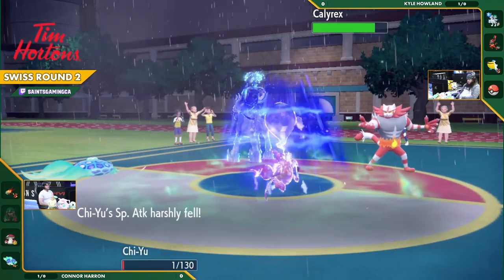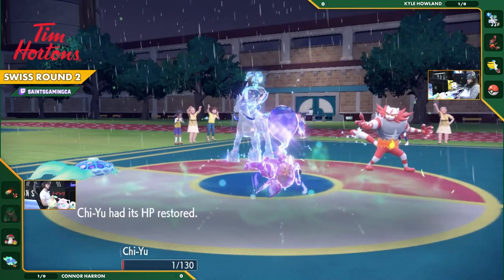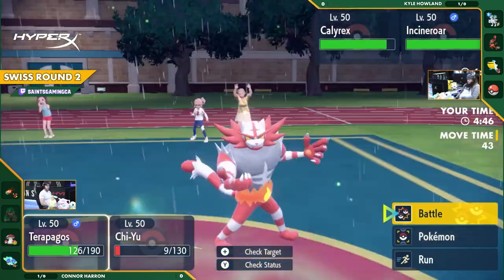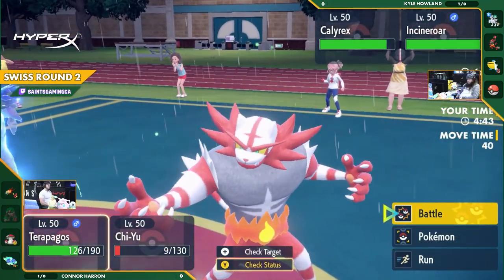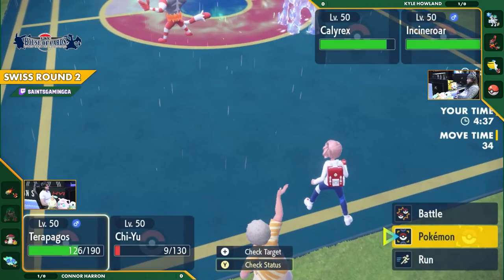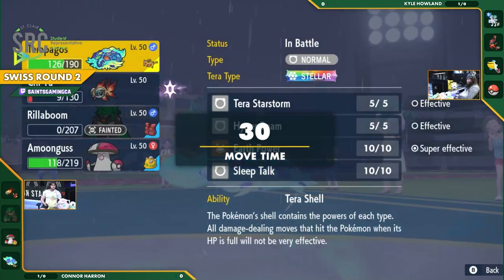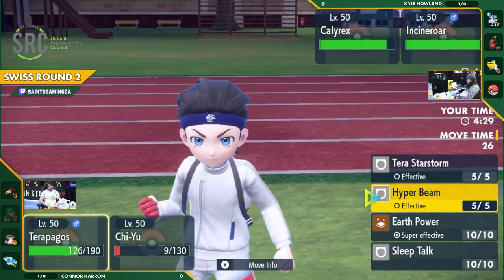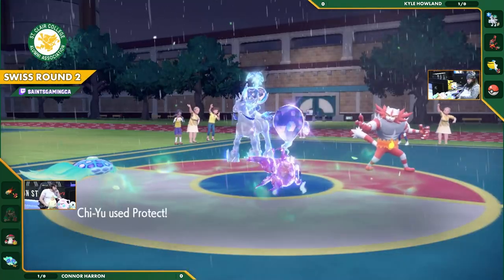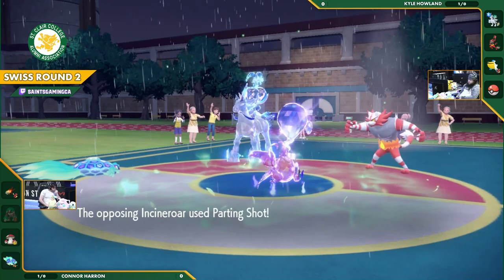Overheat in rain is not going to do much at all. That's a really rough position for Terapagos — it doesn't even have enough damage output to compensate, even including the Beads of Ruin special defense drop. Firing off any fire attack in that rain is so detrimental. It's going to be up to Terapagos to somehow punch through Calyrex Ice, and honestly there may not be an option — essentially stuck using Tera Starfall's single-target variant or going for Hyper Beam.